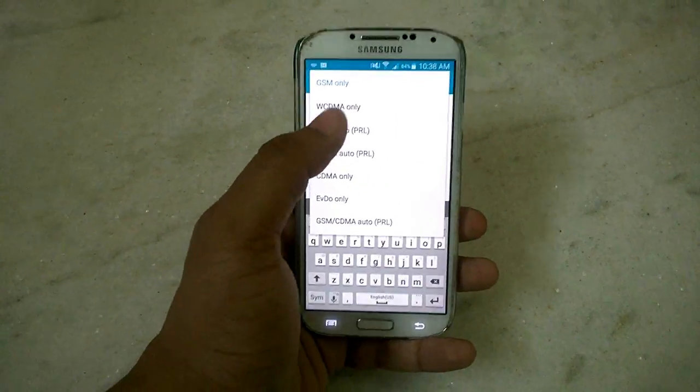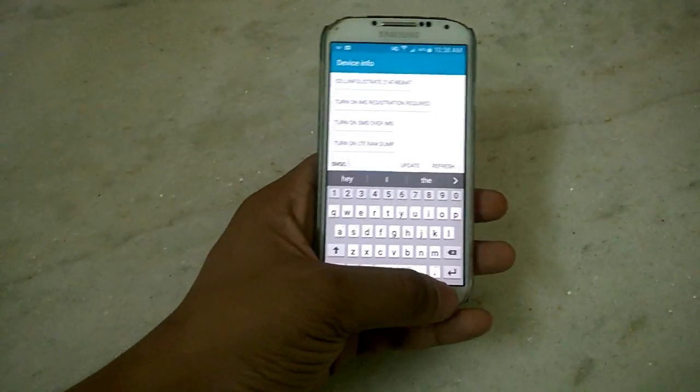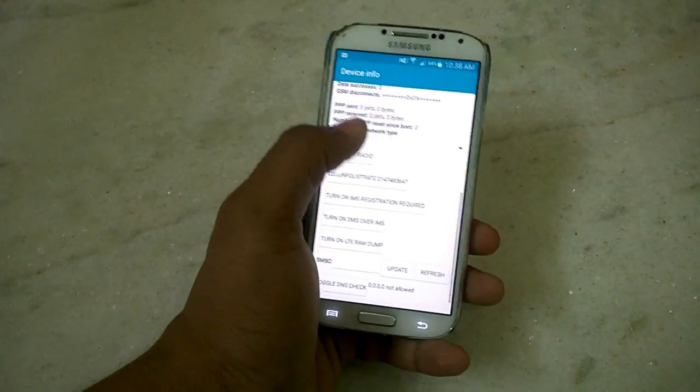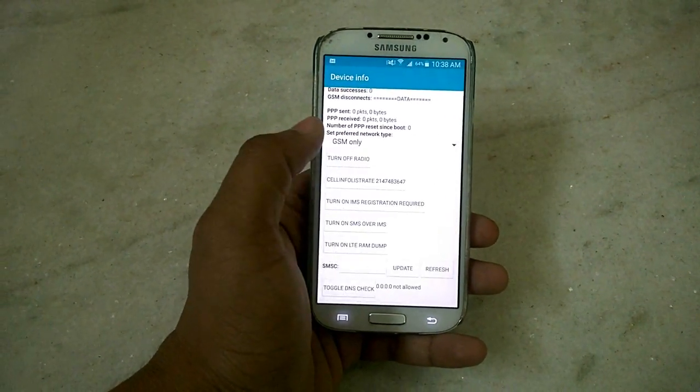Now go back several times through the menus. You will get a menu called Device Information. Go down to GSM only and select GSM only.